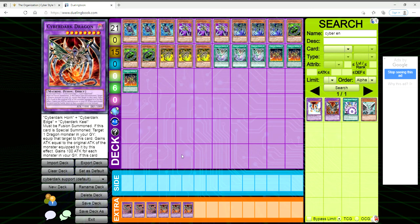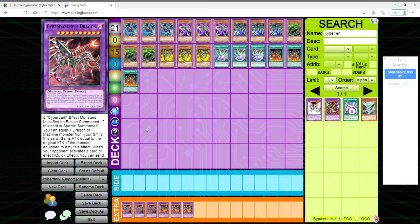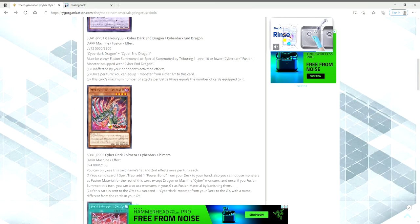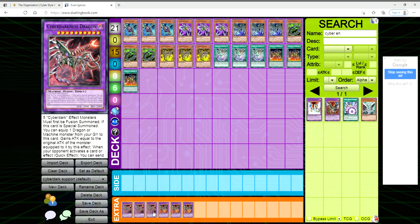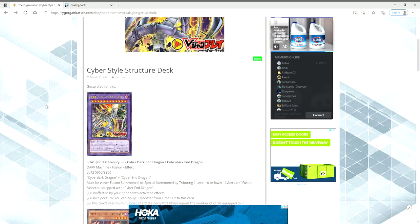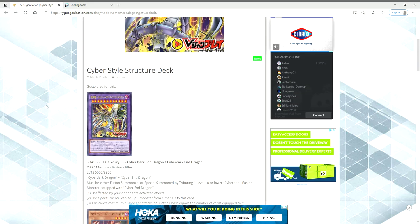Then you use Cyber Dark Impact to get out the Cyber Darkness Dragon. Granted, Cyber Darkness Dragon is harder because it requires five Cyber Dark effect monsters — but keep in mind this card IS a Cyber Dark monster, and it just says five Cyber Darks, so they don't have to have different names. Get your five, put them back, and you're making this guy.